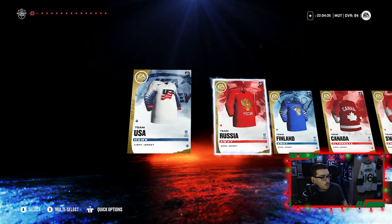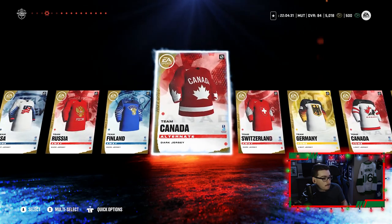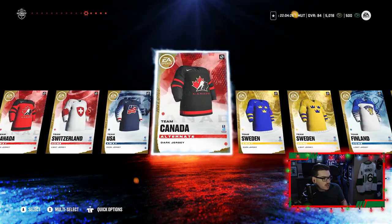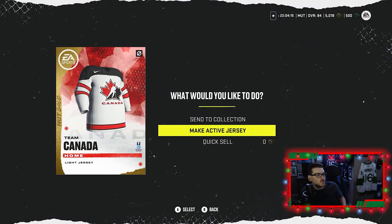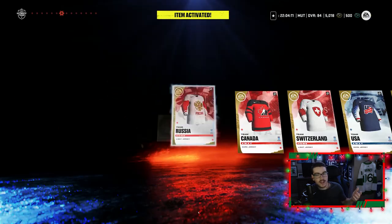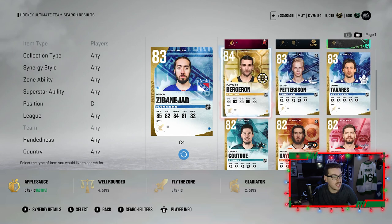We get a free exclusive jersey pack from the jerseys that just dropped. We're going to make our Canada ones our active ones — I want to rock this dark jersey here. We'll rock this one as well with the World Juniors coming up, so we're now wearing Canada jerseys.